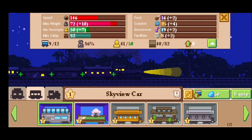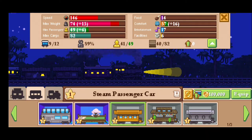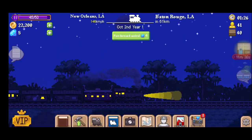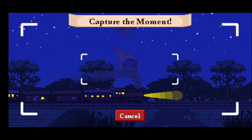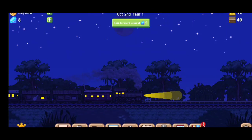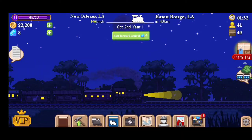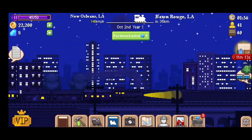If you get the same car again, after unlocking different things you'll be able to start merging them. Keep in mind you can take pictures in the game to capture the moment — every time you catch a nice shot it looks really great. If you're a fan of train games, definitely give this a try.